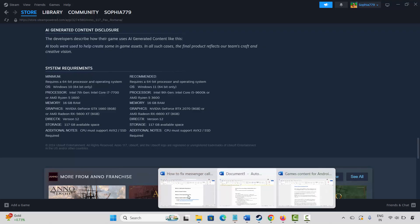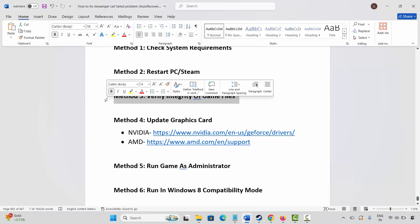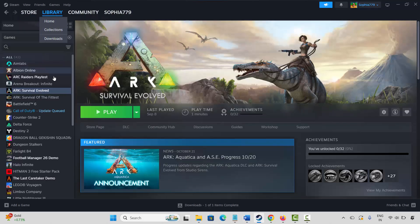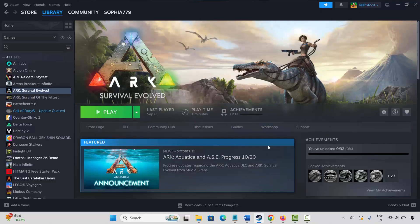If not, the next solution is to verify integrity of game files. For that, go to Steam. Under the Library section, select your game. Right click on it and click on Properties. Now click on Installed Files and then click on Verify Integrity of Game Files. This will verify the game files. Once verified, launch the game and check if it's launching or not.